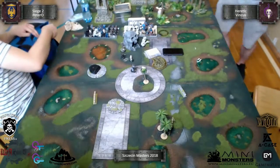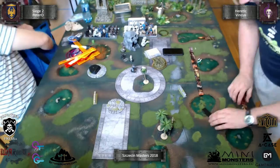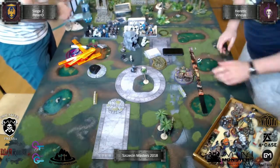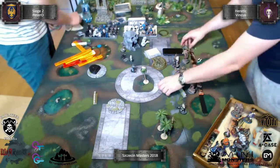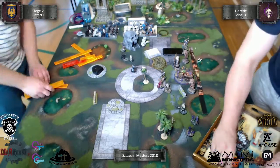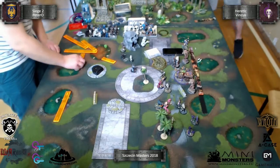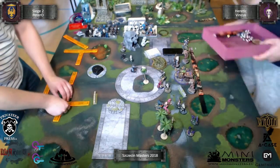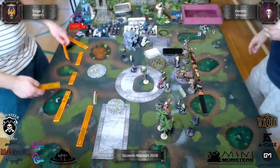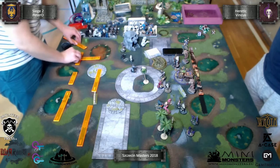I was playing Grymkin and I chose to play the Heretic. In my pair I also had the Dreamer, but I chose the Heretic because in a Heretic list I have three Rattlers. I expected that Piotr would play against me with his Trenchers and the Breezebane, and that's what happened. I was pretty lucky to choose that list.